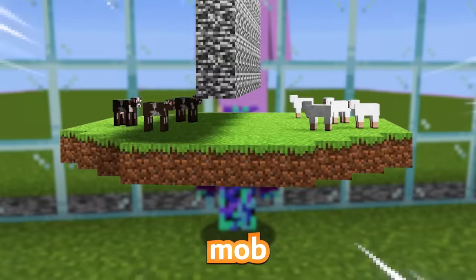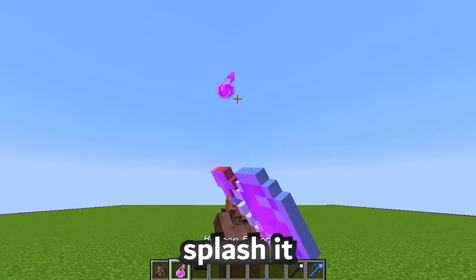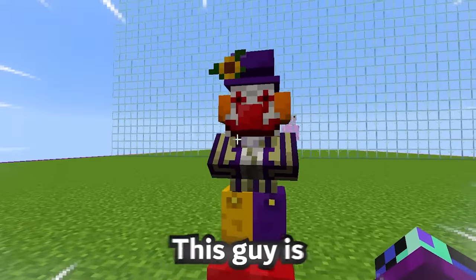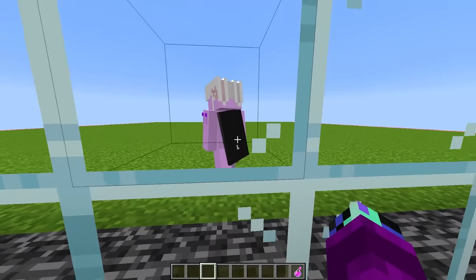Today I'm doing a Minecraft mob battle with my friend, but we can spawn horror mobs. For example, if I spawn in this villager and splash it with my horror potion, it'll turn into this super scary clown mob. Oh my gosh, this guy is so creepy. Rainy, are you ready to start this horror mob battle? I'm ready, Dash, and you're going down. All right, we'll see about that. Let's begin.